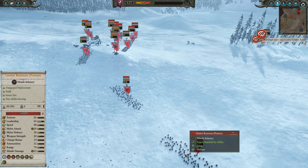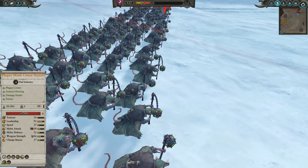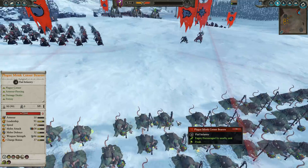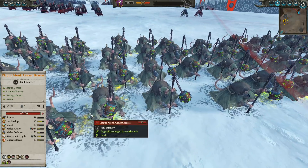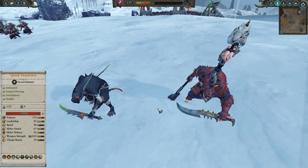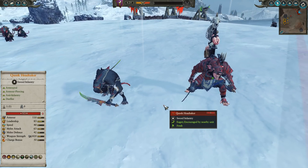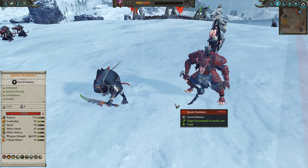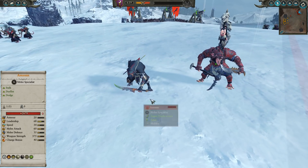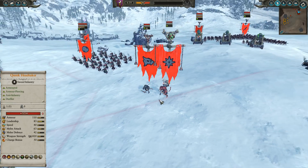My opponent's got a unit of Death Runners sneaking over — they just got discovered — two Gutter Runners with Poison, Clan Rats with Shields, and a Plague Monk Censor Bear. He's got Queek Headtaker and an Assassin with no caster. Typically I don't cast replays with no caster, but I'm a little bit pressed for time since I'm going out of town, and there's some merit to talking about Queek himself.